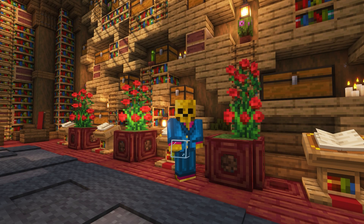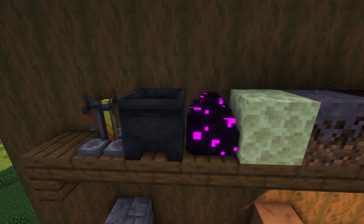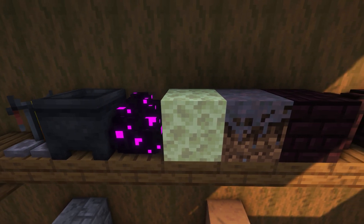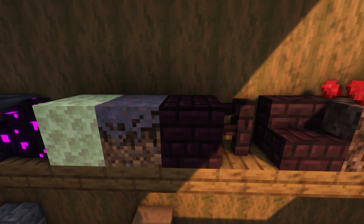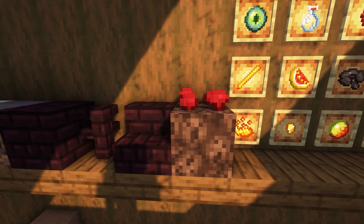Being that this was the full release, a lot of blocks were added along with quite a few changes. We now have brewing stands, cauldrons, dragon eggs — which generate after killing the new ender dragon — endstone, mycelium, nether bricks, nether brick fences and stairs, and nether wart.